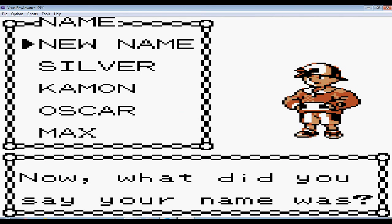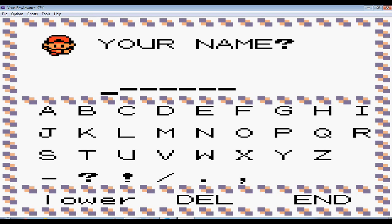Now, what did you say your name was? My name is either going to be New Name, Silver, K, Mon, Oscar, or Max. New Name's not a choice - it just means you can choose a name. I'm going to name my character what I've done for every walkthrough: J-T-H-S, which is short for Jake the Happy Snake. This is exactly what I'm going to choose.